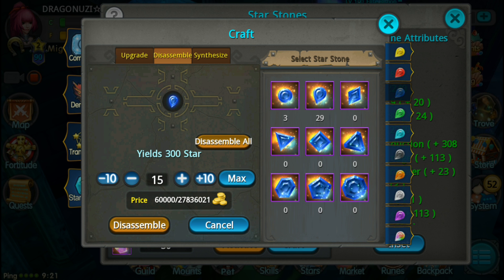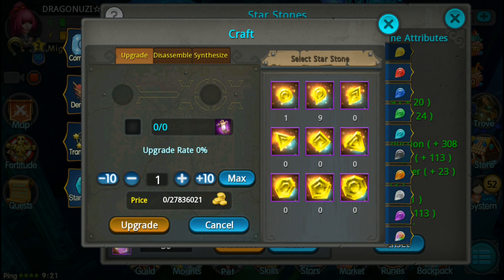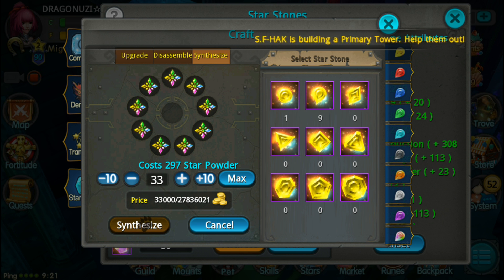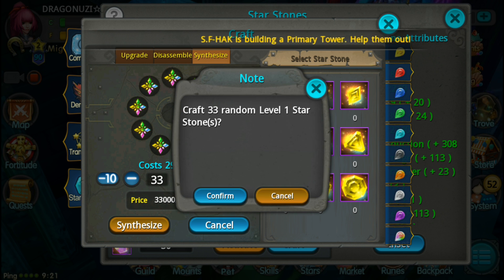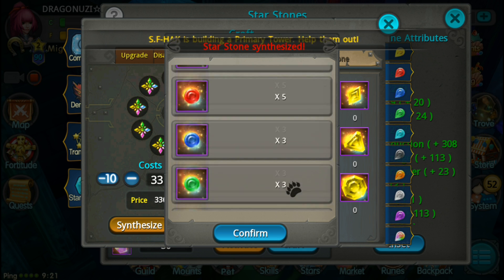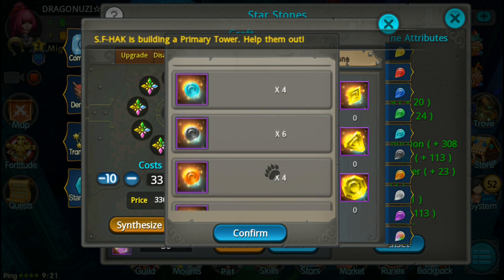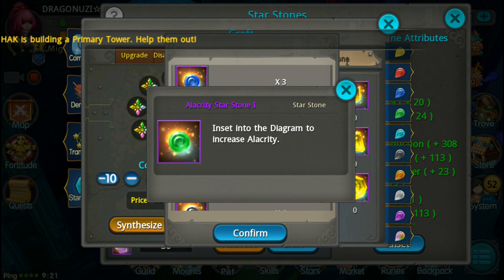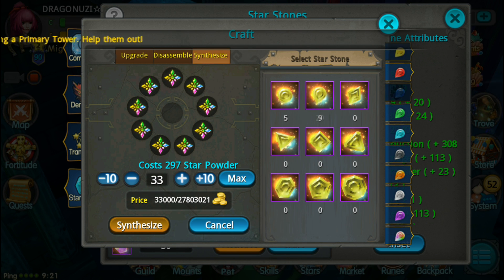Go back to synthesize. I'm gonna synthesize 33 random star stones - hopefully I will get some green ones. Okay, 1 green one, nice. Yeah, I mean 3 green ones. I need more.